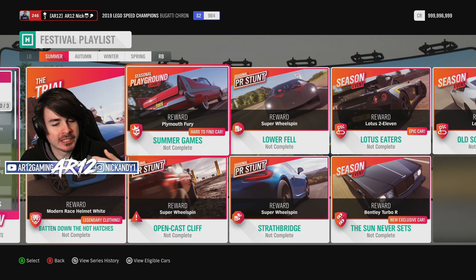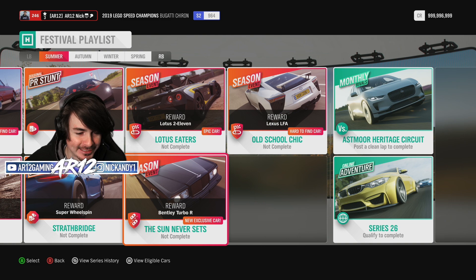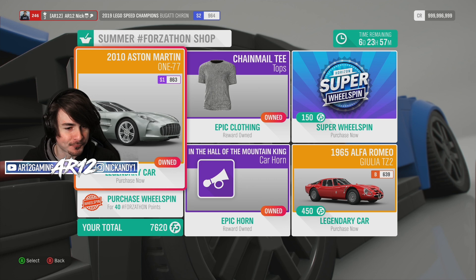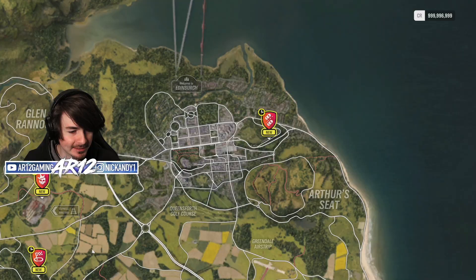It's more like it's a land yacht. This is the Bentley Turbo R. All we gotta do is a season event to unlock it, but as per usual, before we get into that Forza-thon shop for the week — let's go unlock the Bentley Turbo R.